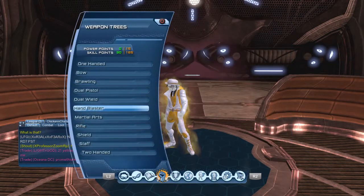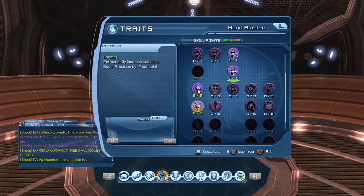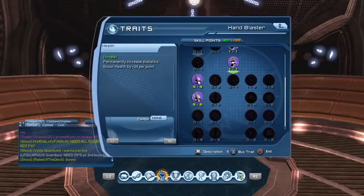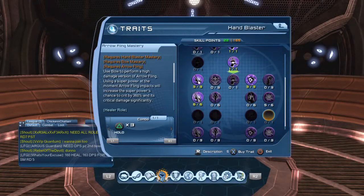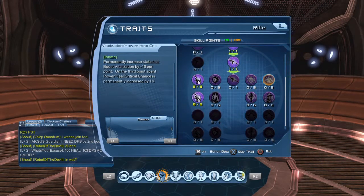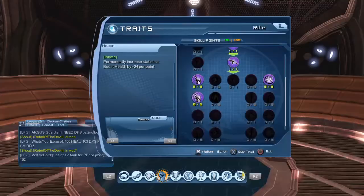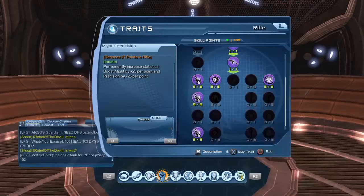Go to dual wield — I think dual wield was might so we don't need that one. I just want the ones that already have precision because it's going to be that much quicker to get to the bottom. In this one I'm going to do three health, then five vite, and I'll put my three points in here. I'll skip martial arts because that was might. Here we go — I'll do three vite, three health, and it'll take a couple power, and then that'll let me do the three points down the innate.